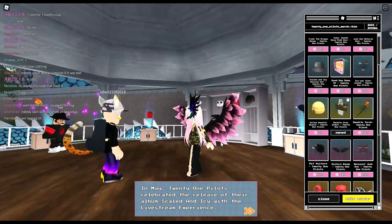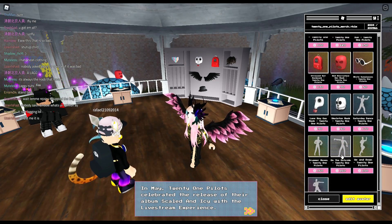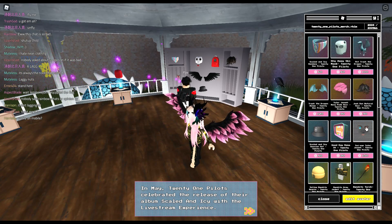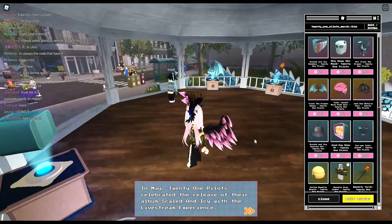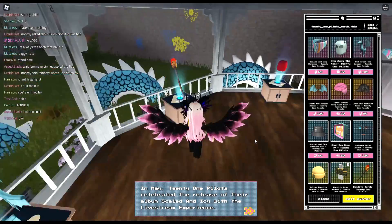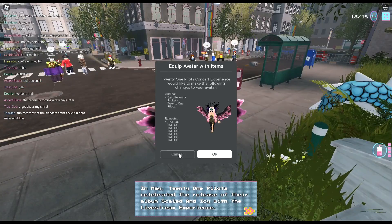I'm sure some of you would like that. It's pretty cool that we get it for free. There are also some nice wings and face items here. I don't think I'll be purchasing anything else, but I like the pretty things. They're all around here. This is the flag by the way — this guy's already got it.